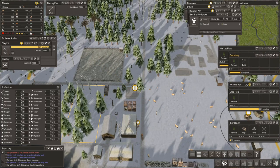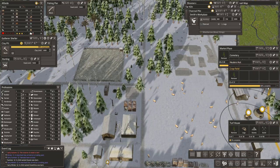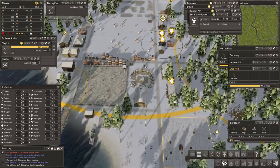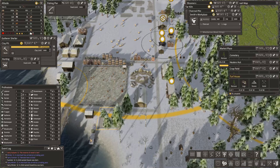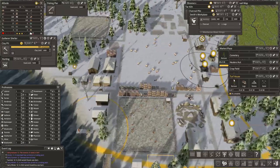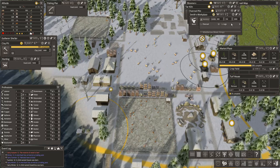Let's build the cemetery — we're going to need that soon. Let's build the healers hut and let's get this crop field going. I'd love to have a crop. We've got that turf house to be built.